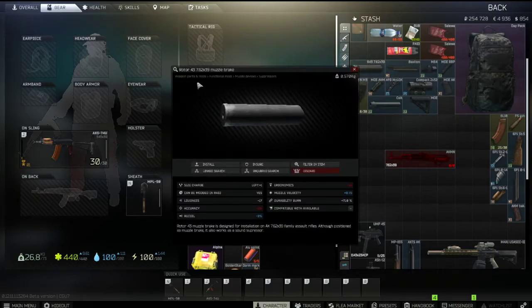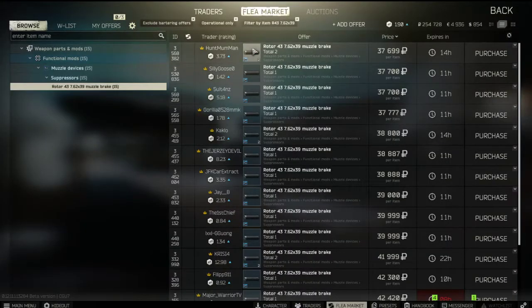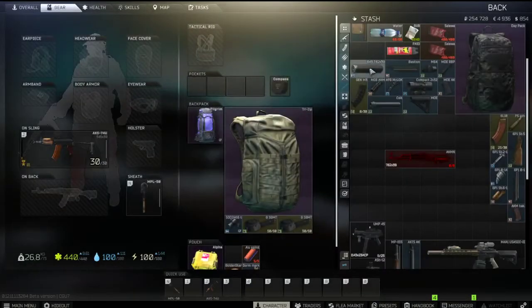First, you're going to buy the Rotary 43 muzzle brake. Make sure it's the 7.62 version, not the 5.45 — the normal AK uses the smaller one. This one is on the flea market for around 37,000 rubles. Make sure it's 7.62.